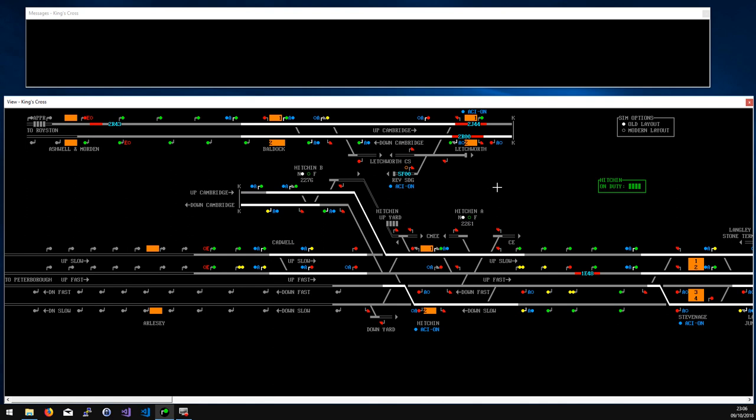With the sheer volume of services, the simulation is not going to wait for you to spend 10 minutes fixing a mistake — you'll have another 50 trains all wanting routes set. Don't beat yourself up if you get it wrong; you'll probably have to play it several times before you understand what's going on. Letchworth is definitely a place to keep an eye on. Hitchin up yard has a small amount of traffic — some ECS from Hitchin goes into the up yard, and some services reverse there.